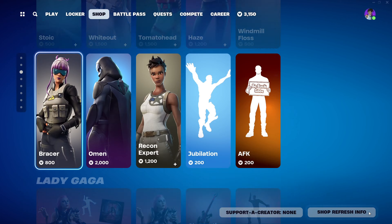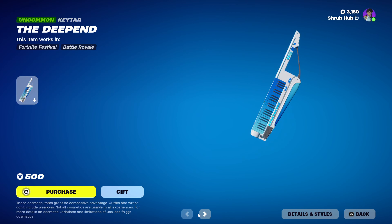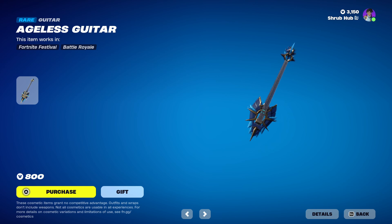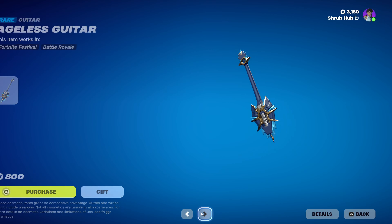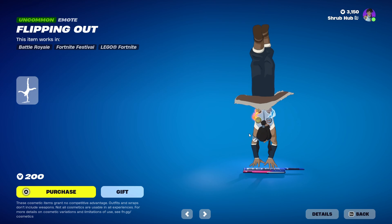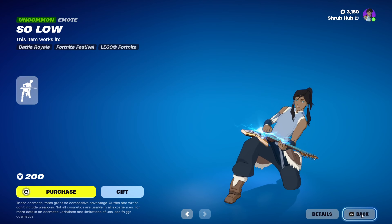Then we have the Deep End keyboard here — it's brand new, and it has the Rain, Purple, and Fire edit styles. It looks pretty nice. Then we have the Roadhouse Neon here back from chapter 5, season 1. Then we have the Ageless Guitar here from chapter 5, season 1 — this goes with the Ageless Explorer skin. We have the Flippin' Out brand new emote from chapter 5, season 2 — it looks pretty nice. And the Iso Slow here from chapter 5, season 2 as well — it looks pretty nice.